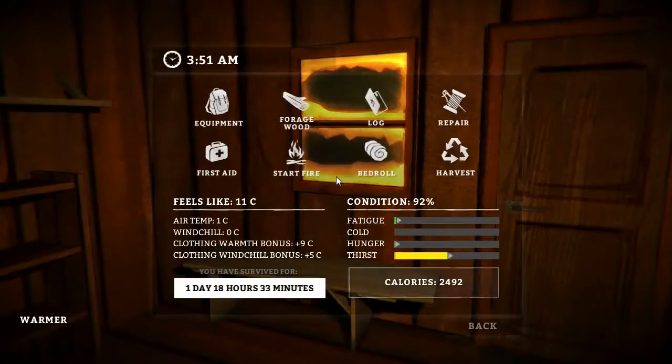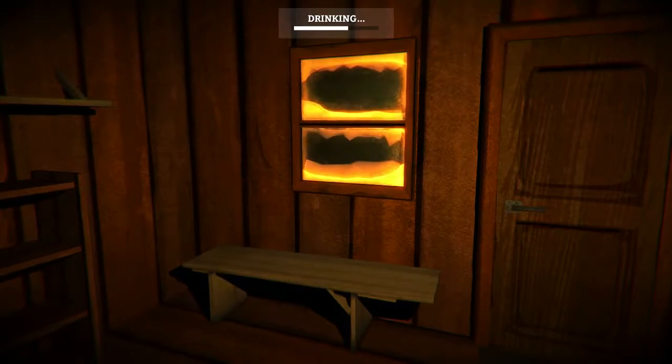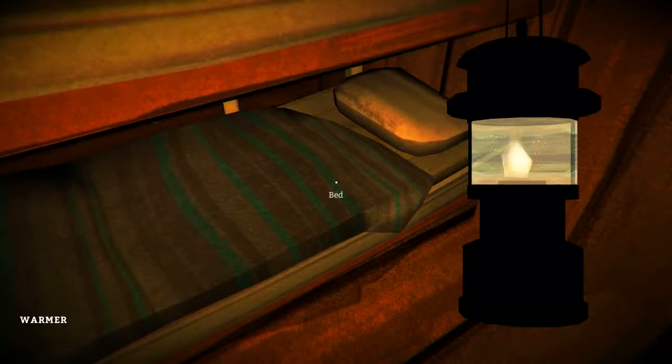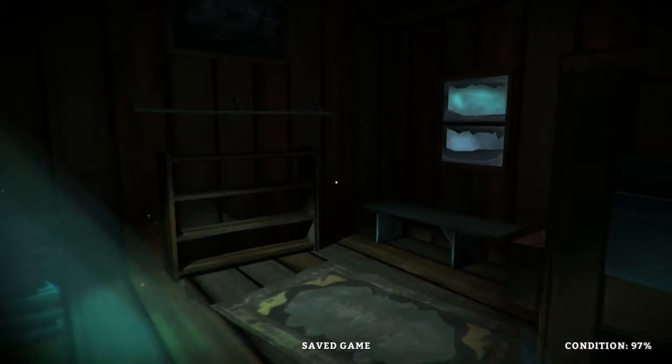We really need to find a can opener — something to open these cans with, so we don't waste so much. Just get the lantern out so we can see. Still thirsty, drink a bit of water. Four o'clock, still another hour and a half or so before daylight. Let's rest for a couple hours here. Should be up to 100% condition now. 97% — close enough.